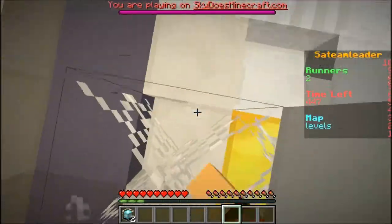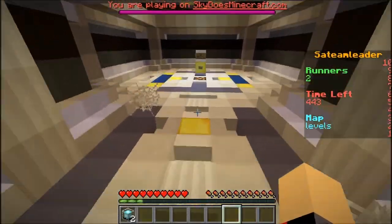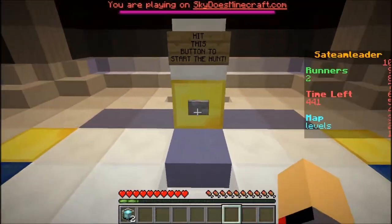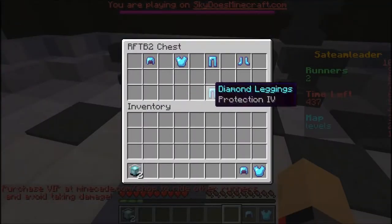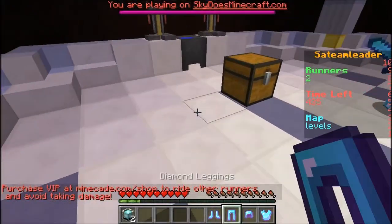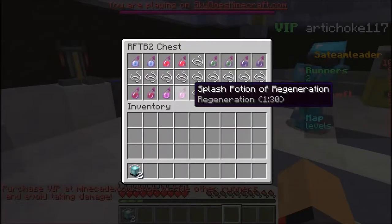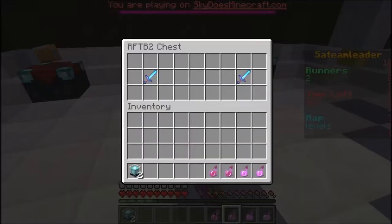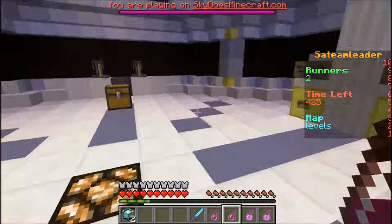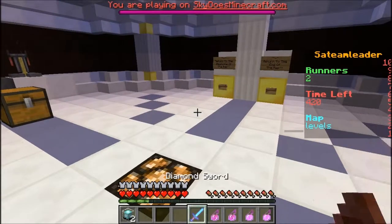Oh, I didn't know you can break spider webs. So yeah, that's what you do. And as you can see, I have made it to the end. You get this armor that you can put on. And you get weapons. I thought you got a bow and arrow, but I guess you don't.